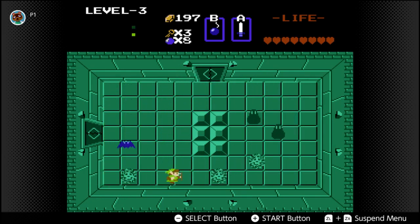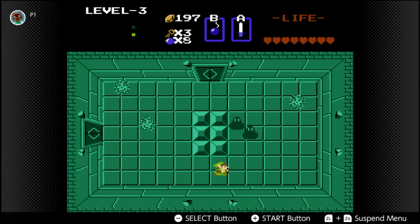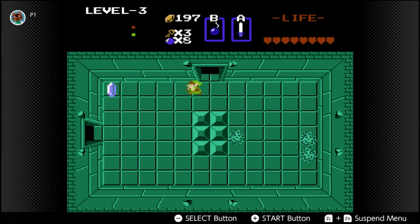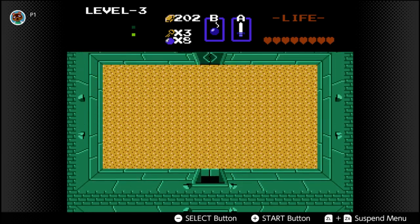Those bubbles will take away your ability to stab with your sword, which is inconvenient. It's only temporary, but it can be a pain if you still have enemies to eliminate. And now we're at the boss.